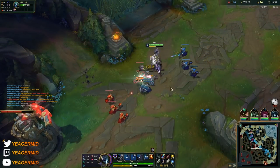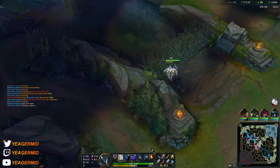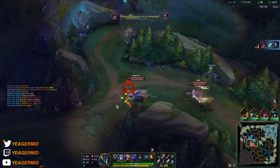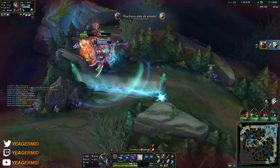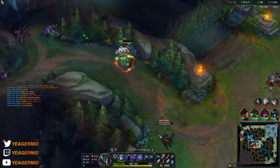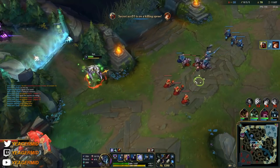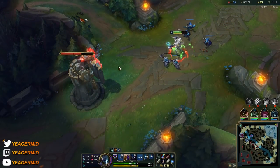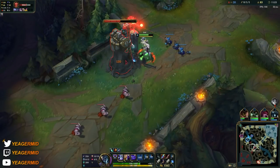This is the burst damage that you have — when you manage to get a lead on those AD assassins, you're going to absolutely destroy squishy champions. Of course, look to roam a lot — it's absolutely important that you really abuse that roaming power because Zed is very mobile, with very good gap closers. Even if people flash away, you have double gap closers with your W and your ultimate, so it's extremely hard for people to escape. To really abuse your roaming potential, push the waves out mid lane if you're not able to find kills, and if you can't get the tower plates, just roam bot.